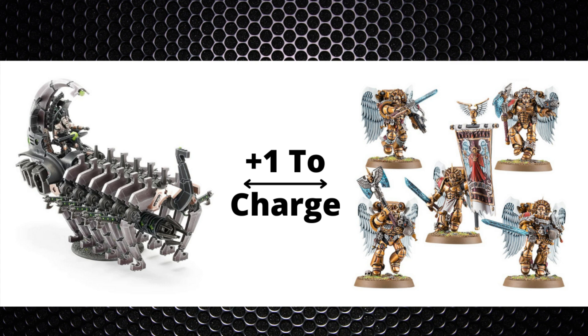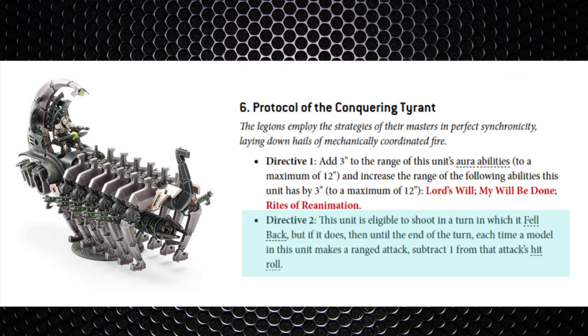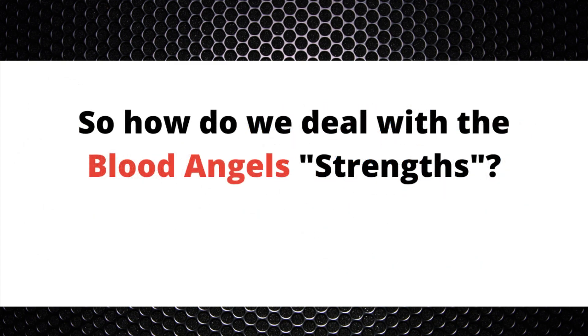Even if the arc survives the combat, it can't shoot because it's got a blast weapon, so it has no option but to fall back — and even then you still can't shoot unless you've got some fallback ability. Using the Protocol of the Conquering Tyrant could be useful here, but as it's a pre-assigned protocol, maybe save it for turn two or three depending on who goes first.